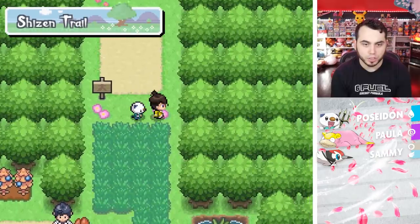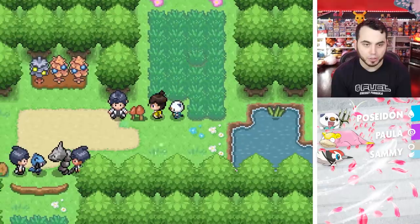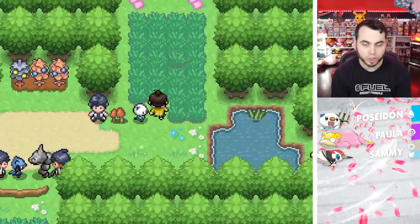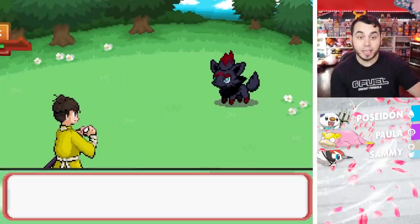We are on Shizen Trail, so let's get our encounter and see what it's going to be. Oh, there's a battle going on up there too, so I'm not going to be able to go that far. Oh, there's a Shaking Patch of Grass — let's see what it is. A Zorua!